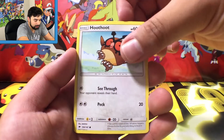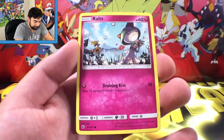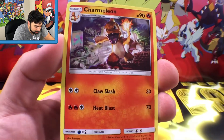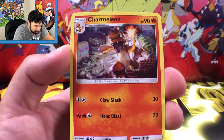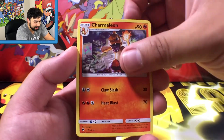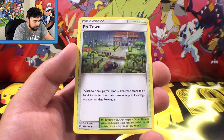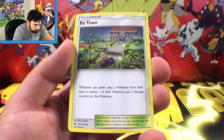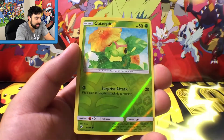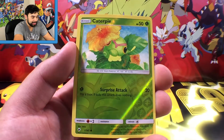We have a Marill with Bubble and Rollout, a Hoothoot with See-Through and Peck, a Rhyhorn with Lunge Out and Horn Drill, a Ralts with Draining Kiss, a Charmeleon — guys, look at that art, that is so sick! That artwork is really awesome — Claw Slash and Heat Blast. A Dustox with Night Roam and Ambush, a Potown — whenever any player plays a Pokemon from their hand to evolve, put three damage counters on that Pokemon. And a reverse Caterpie with Surprise Attack.